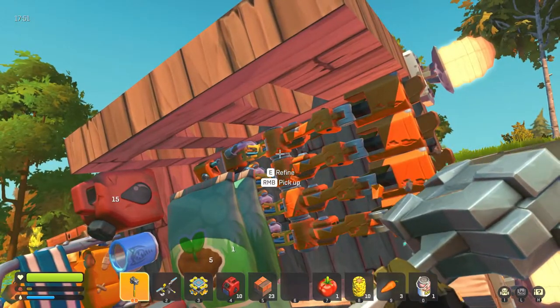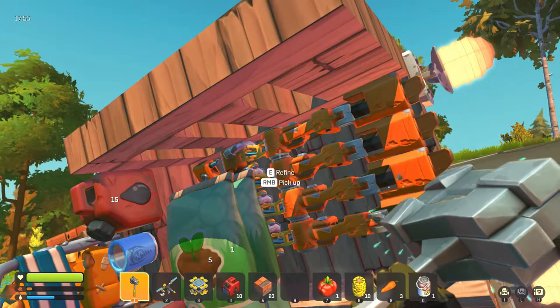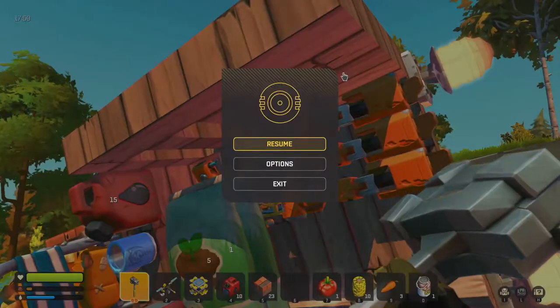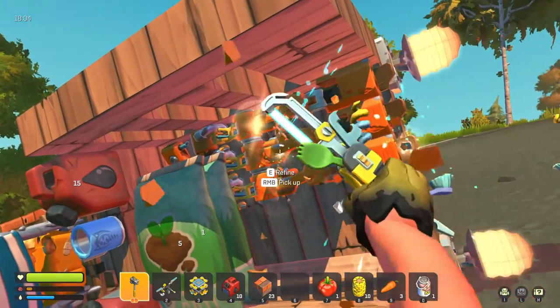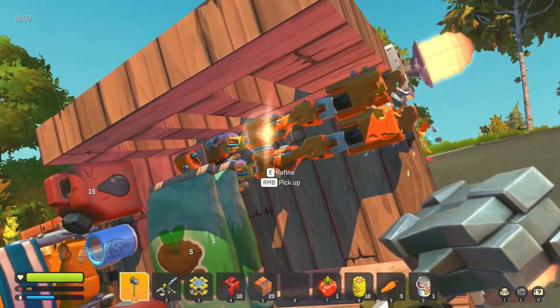What's up guys, welcome back to Scrap Mechanic. After the last video when I built the vehicle, I went out exploring. My mate Max joined me for some multiplayer. I lost one of my wheels, so this is a three-wheeler — hence why it's on its side right now. Me and Max went to find where the garage was in my game, and we've done a little bit of exploring after we managed to get this up the right way.